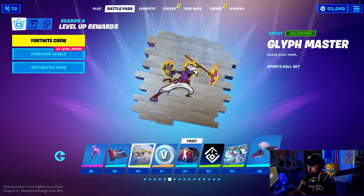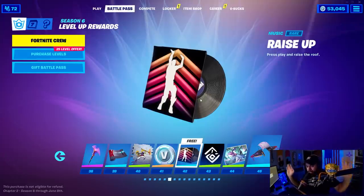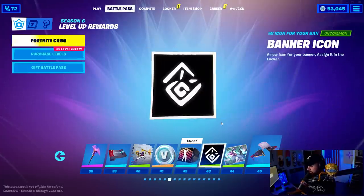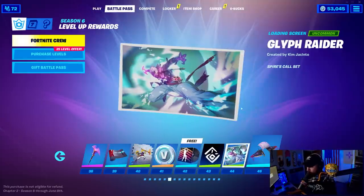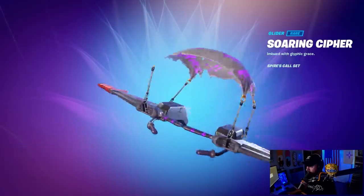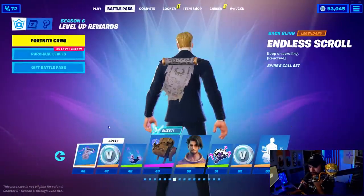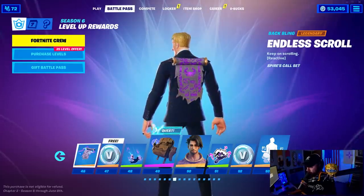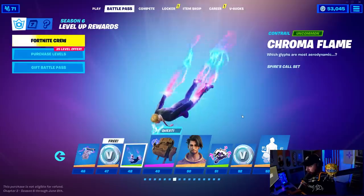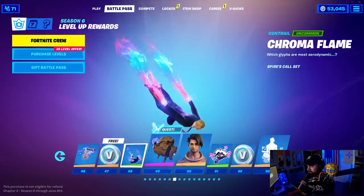Another spray — not a fan. More V-Bucks. The Raise Up emote seems pretty cool. That music pack is going to be cool. Another banner icon. A Glyph Raider loading screen — cool artwork. A glider called the Soaring Cypher — it's got a nice contrail on the wings, pretty cool. I kind of like that style, it looks lighter like the Chapter 2 ones. The Endless Scroll back bling — reactive, to what I'm not sure — looks pretty cool. More V-Bucks.